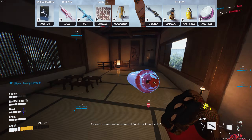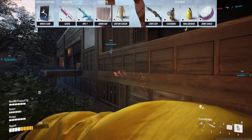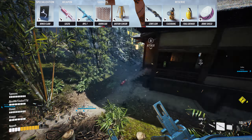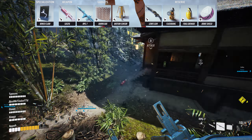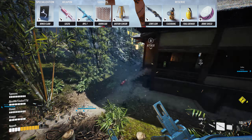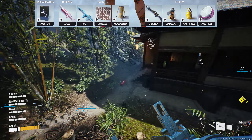For the second heavy build, we are the Hooker. This will be more about getting picks for your team and revolves around using your Winch Claw effectively. Land a pull and this could easily become a free kill for your team. Play slow and safe and land those hooks. For specialization, we will obviously be bringing the Winch Claw. For weapon, we will bring the SA-12, which combos really well with the Winch Claw. Or we can also bring the Lewis Gun if we feel our team needs a little bit more ranged damage.